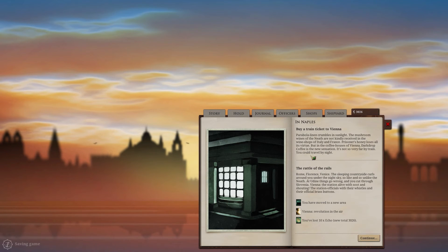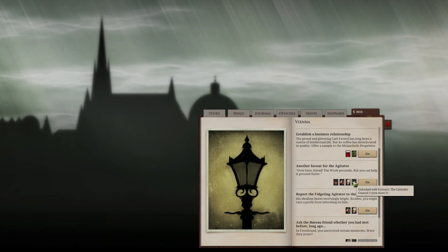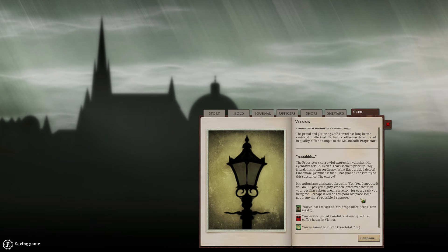A quick train ticket to Vienna. Another favor for the agitator? But first — establish a business relationship. The proud and glittering Café Forstel has long been a center of intellectual life, but its coffee has deteriorated in quality. Offer a sample to the melancholic proprietor. The proprietor's sorrowful expression vanishes, his eyebrows bristle, even his ears seem to prick up. 'My friend, this is extraordinary. What flavors do I detect? Cinnamon? Jasmine? Is that bat guano? The vitality of this substance.' His enthusiasm dissipates abruptly: 'Yes. I suppose it will do. I will pay you 80 kronin for every sack you bring me.'